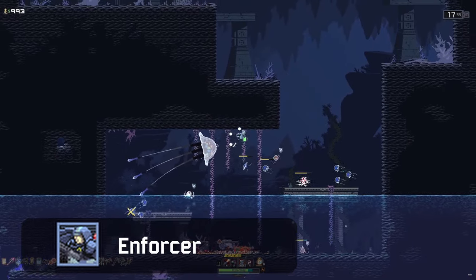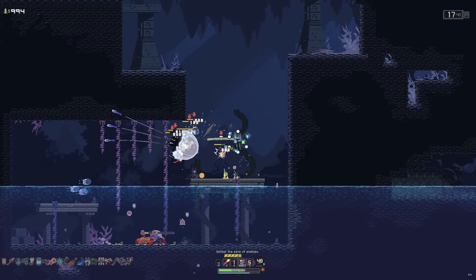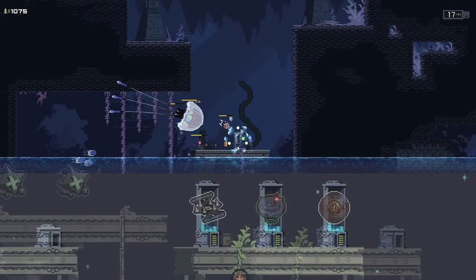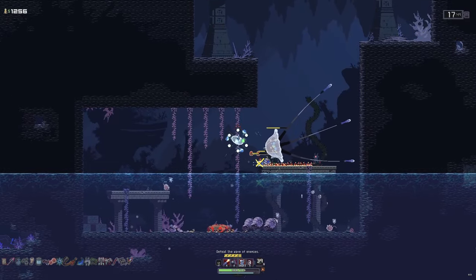Enforcer was the most difficult survivor for me, mostly because of the Boss Fight and the Jellyfish that appear on Sunken Tomb. I recommend taking Scepter for the stage 1 reward, as the fear on enemies is very useful. Then take the Spike Trap to help with the Jellyfish and save your Stopwatch for when there are a lot on screen.